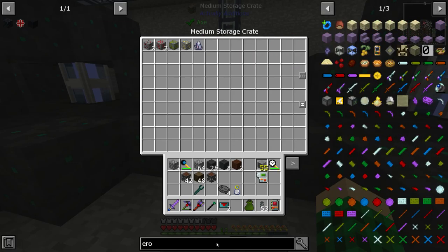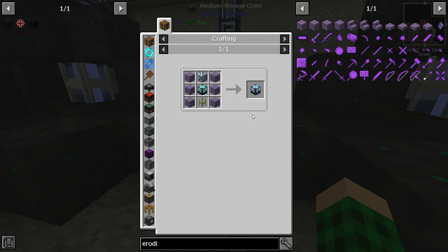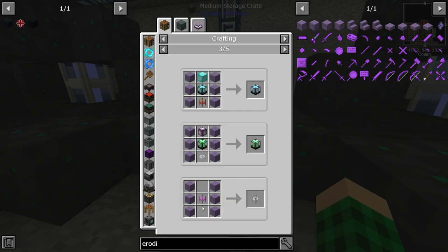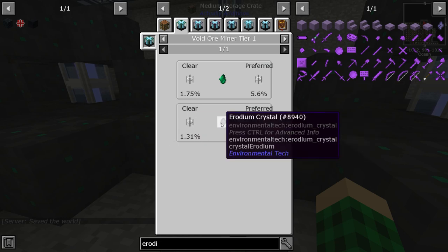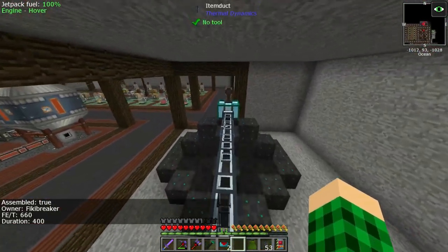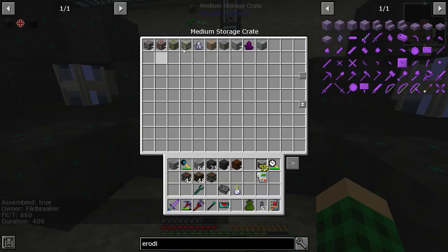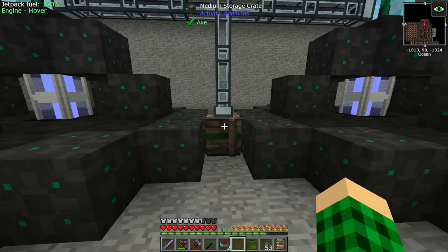We should eventually get a bunch of ores and crystals. The main thing we're looking for is Erodium, since that's the Tier 2 upgrade crystal for the Void Ore Miner controller and the Tier 2 structure panels. We need Erodium Tiles — nine Erodium each — and we can use Erodium to turn a normal laser lens into a crystal laser lens, which greatly increases our chance of getting crystals: from 1.31% up to 5.2% for Erodium. That's the first thing I want to spend Erodium on. If this crate fills up before we have enough Erodium, we can set up a temporary drawer system.